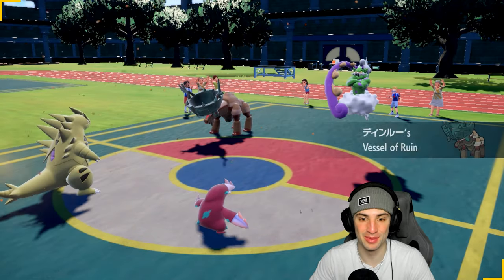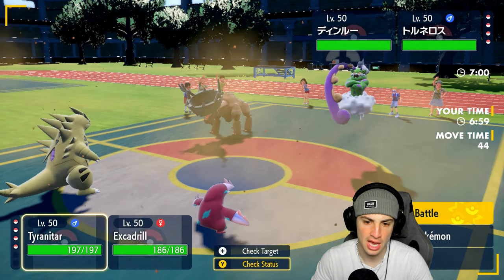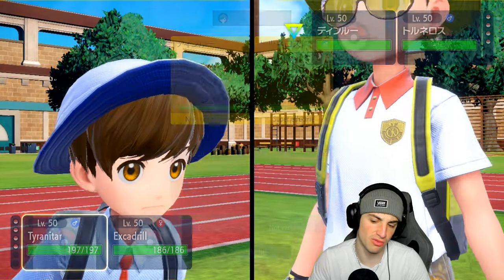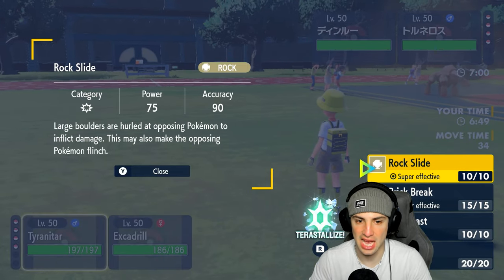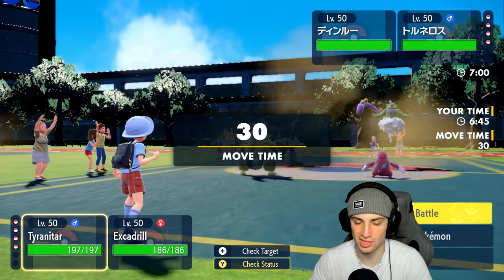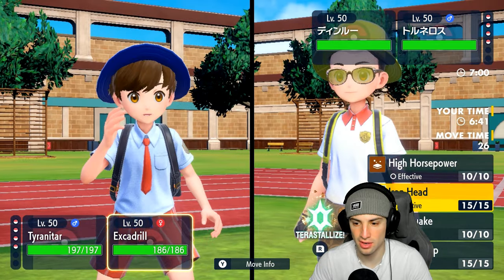They end up leading Tinkatoo alongside Tornadus, so they could set Tailwind if they'd like. I could go Brick Break here, or stick with Rock Slide STAB — that's not a bad play. We've got the Assault Vest so Rock Slide is in our best interest. We're just going to throw a Rock Slide and from there I kind of want to go for an Earthquake.